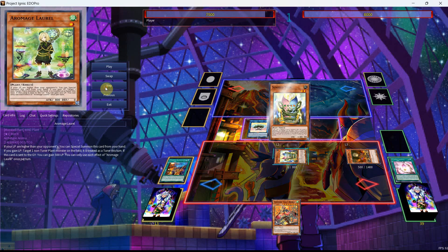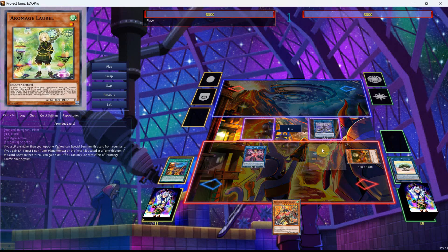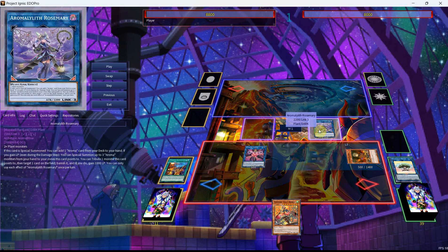Now we can use the effect of Twin along with the effect of Dryas, which will get us the Healer along with the Lokai on the field, and we'll be able to continue making link plays from here as we'll also gain more life points via the Healer. Then we'll go into our next new card — this is the Aroma-less Rosemary. It takes two or more plant monsters. If this card is special summoned, you can add one Aroma card from your deck to your hand. If you gain life points, even during the damage step, you can special summon up to three Aroma monsters from your hand to your zone that this card points to. You can tribute one monster this card points to, then target one card on the field, banish it, and if you do, gain 1,000 life points. You can only use each effect of Rosemary once per turn.